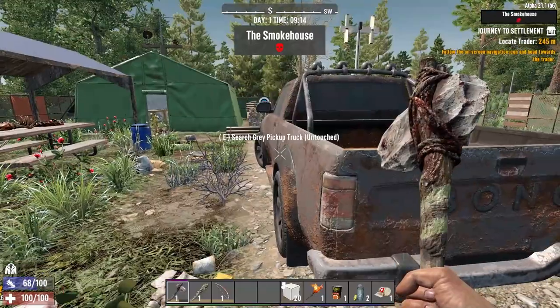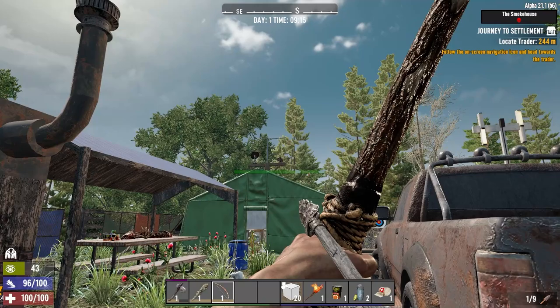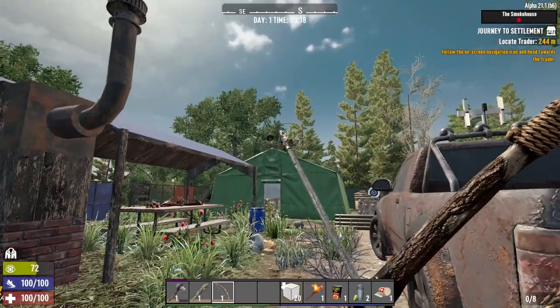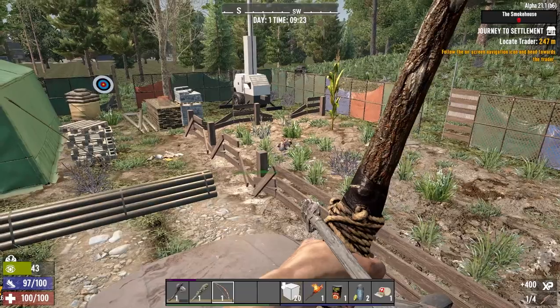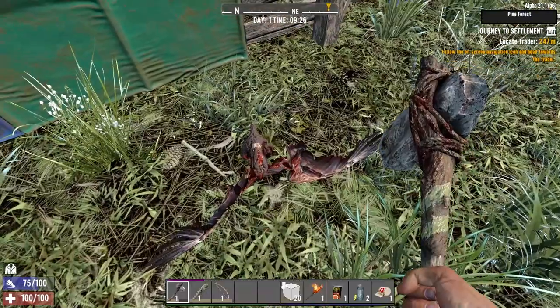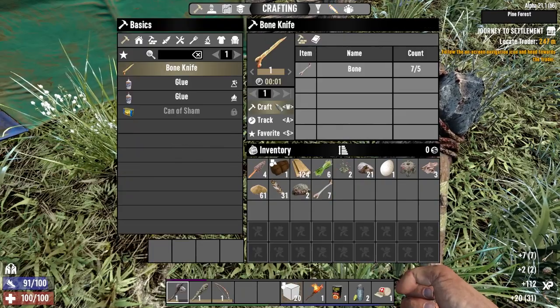A tree stump, and the smokehouse T1 quest - I can see a vulture up there, so let's take care of that. This looks like a good pit stop to grab a bit of easy loot. There it goes - who else is here? Probably want to harvest this thing - that gives us enough bones for a bow knife, wonderful.